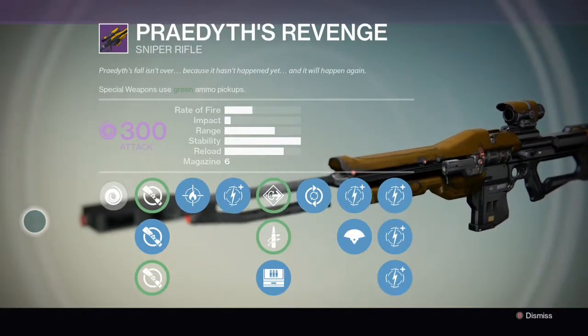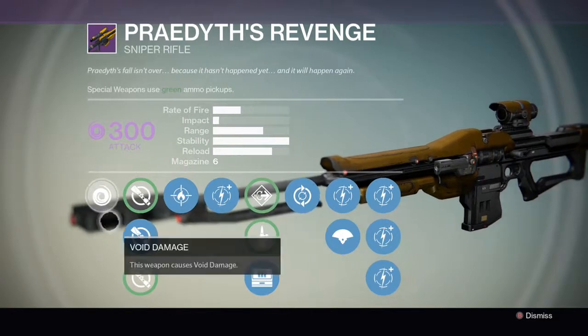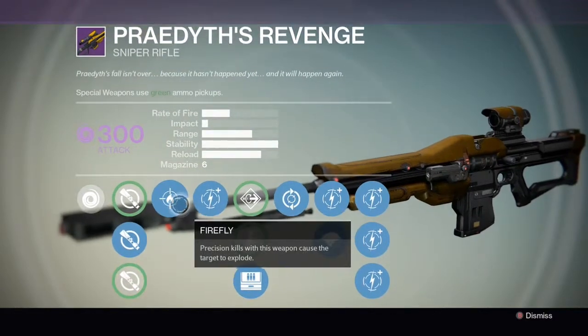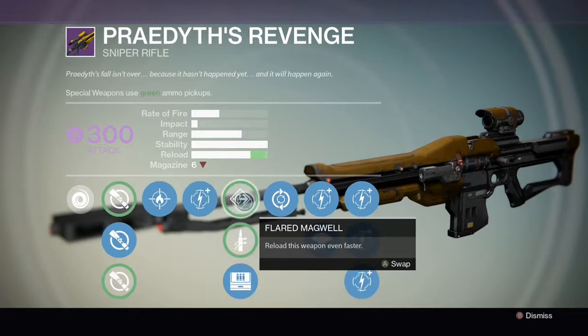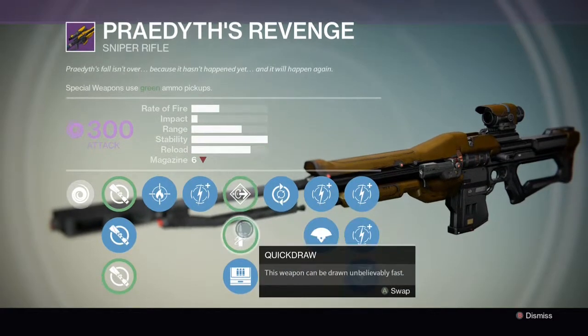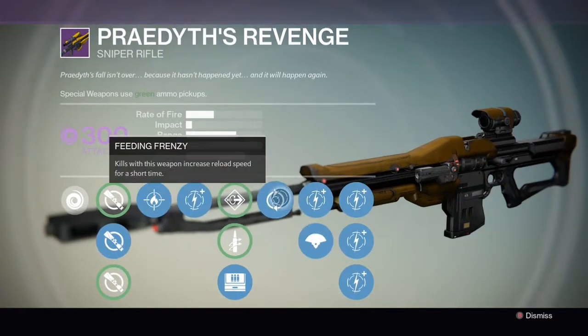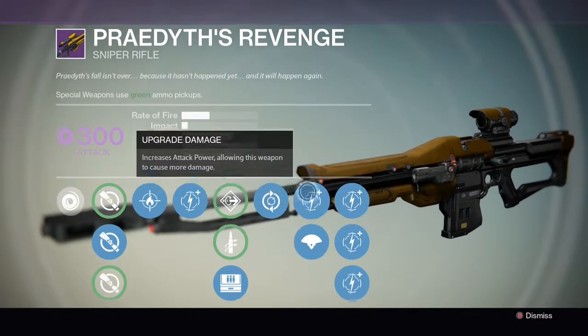Welcome back guardians. In today's video we're going to be doing a legendary weapon review of Krayder's Revenge, the legendary raid sniper which you can get from completing the Vault of Glass. This gun has three sights on it, Firefly — precision kills with this weapon cause the target to explode — Flared Magwell for faster reload, Quick Draw for faster drawing of the weapon, and Field Scout for more ammo, which ups the clip size from 4 to 6.